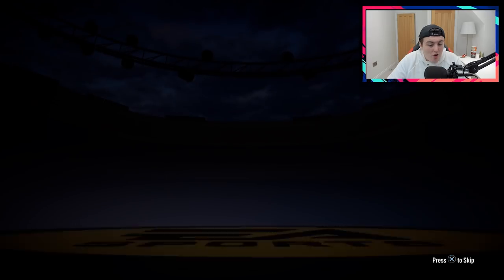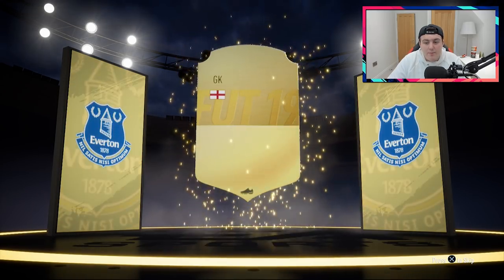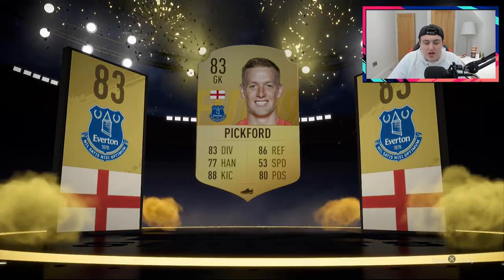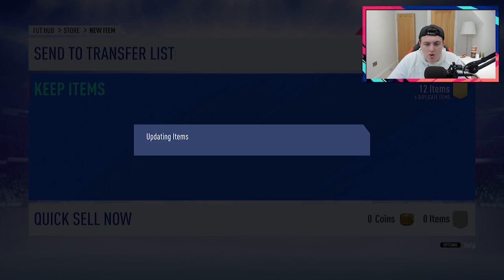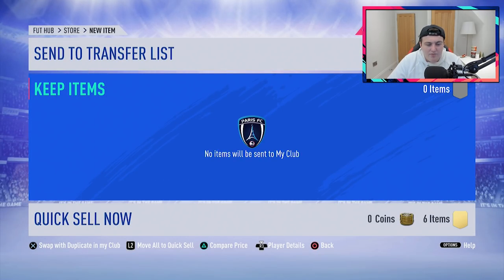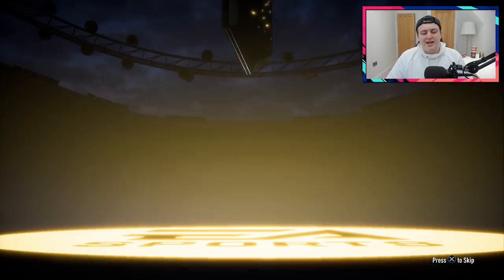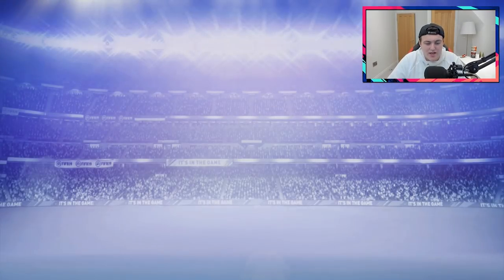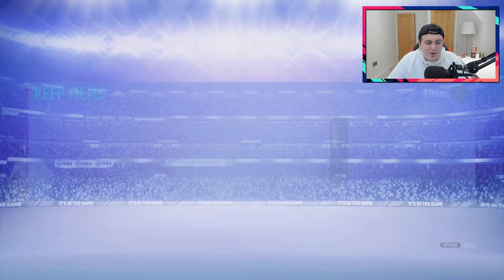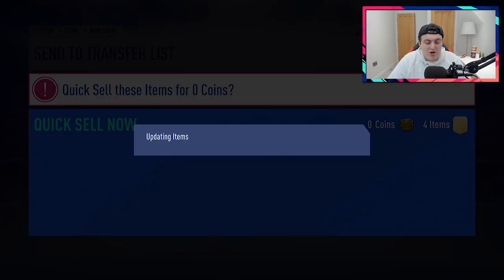Pack number six - not going to be a walkout sadly, but it's going to be a board drop at least. It's going to be an English goalkeeper - Pickford. We've just used him in a Team of the Week player upgrade, so I guess we'll take it. Any 83 is decent for the Team of the Week upgrades. We've also got Lovren. Pack number seven - no walkout sadly, no board either. These have not gone the way I wanted them to. Seri - just used him in a Team of the Week upgrade as well. But we're not onto the big boys yet. The Team of the Week ones are the ones I'm most excited for.